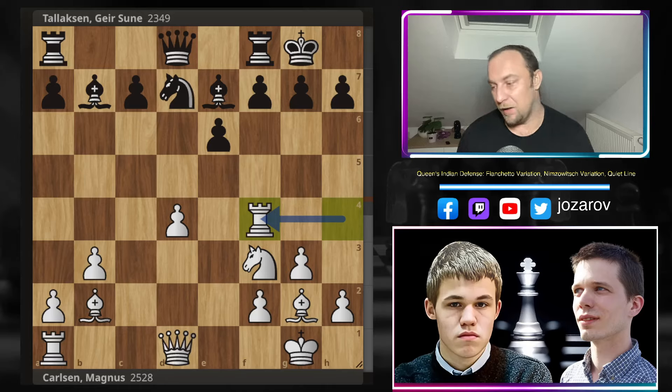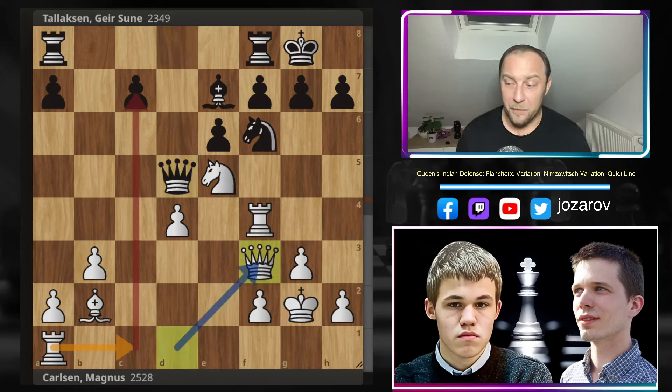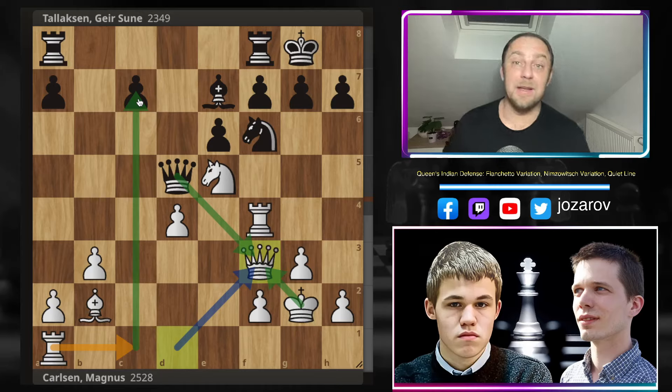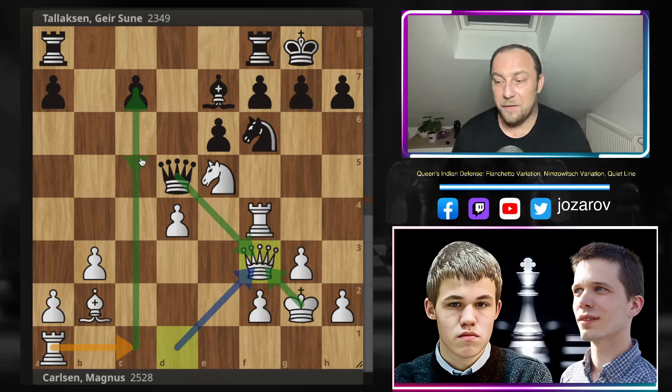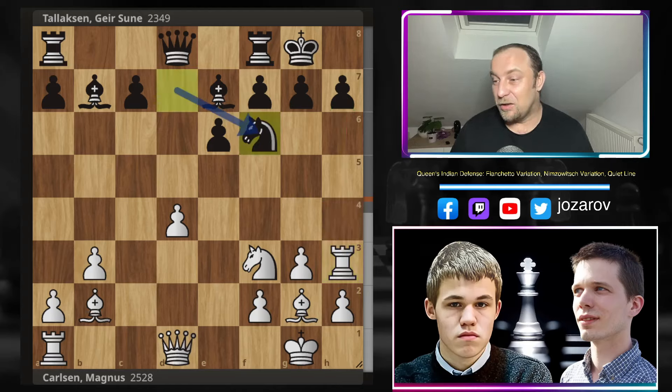Maybe a slightly better way - the engine suggests playing Rh4, which is perfectly fine. Then after Nh6, Ne5, and a couple of piece trades, you can go into a line with Qh3. If the Queens are off the board, White could launch an attack against the weak c7 pawn, and c5 would not be possible because of activity on the c-file. But Magnus Carlsen played aggressively with Rh3, and Lax continues with Nf6, a good move controlling the h7 square.